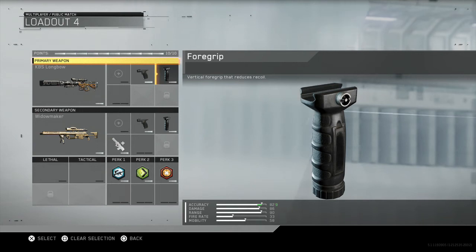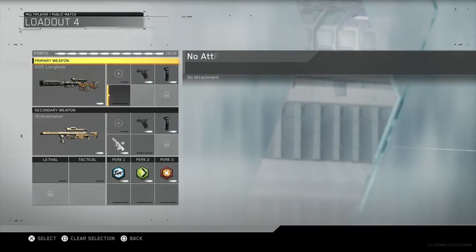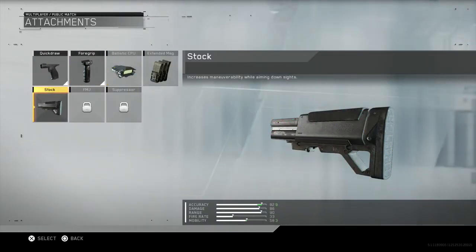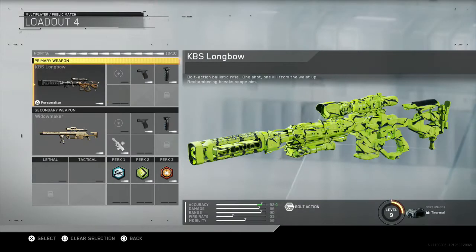And foregrip - vertical foregrip that reduces recoil. You don't want your gun flying across your screen, and for that reason you might want to have the foregrip. But this is just while aiming down your sights, and you're going to be doing more quick scoping.